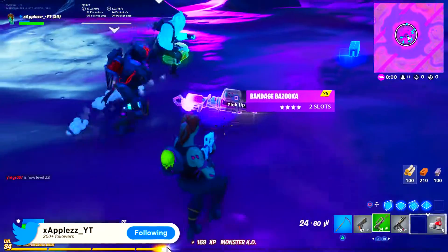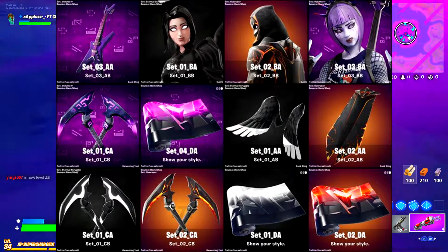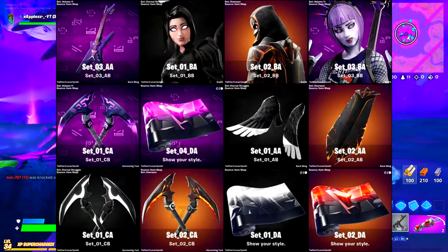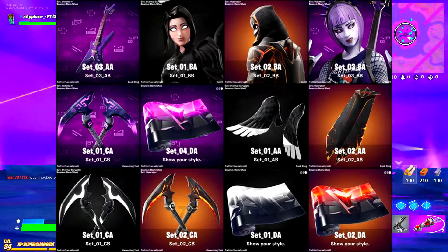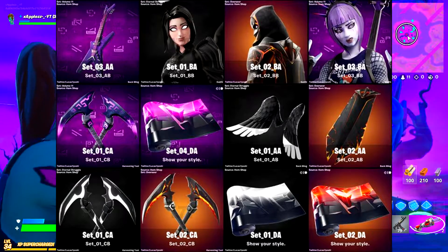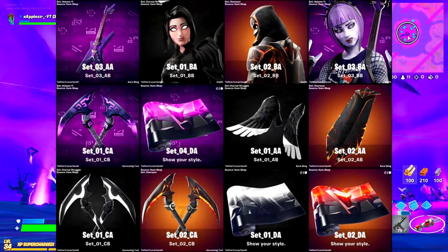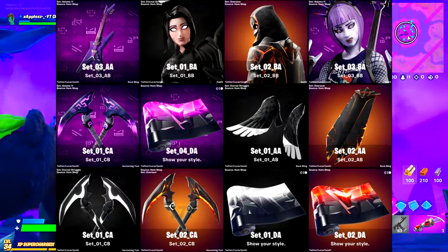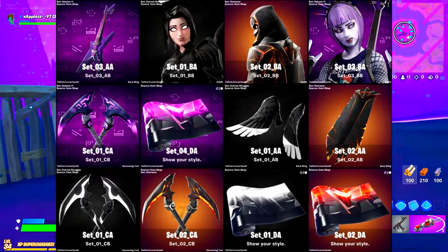As you can see, there are a lot of cosmetics. You get the Molten Omen, you get the Dark Power Cord, then you get some skin I think is called Angel or something. You also get the Dark Power Cord axes, some purple shiny wrap, some white shiny wrap, some molten shiny wrap, then Omen's Cape that's molten, Angel's Wings that are black and white, and their pickaxes that are black and white, plus molten pickaxes.